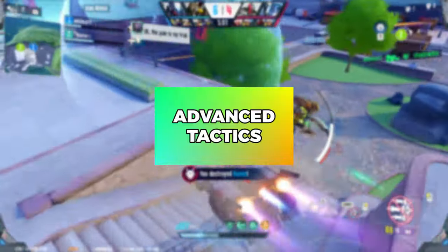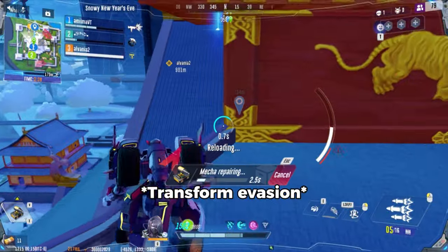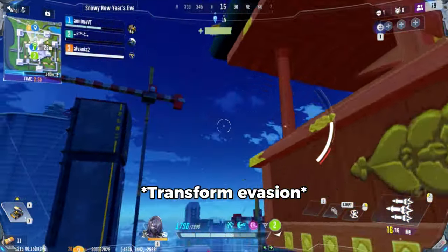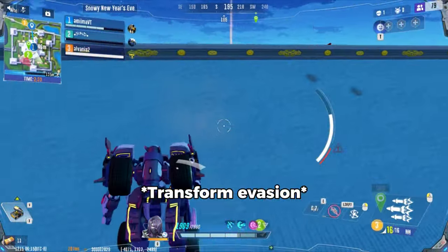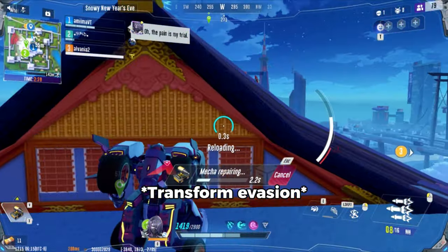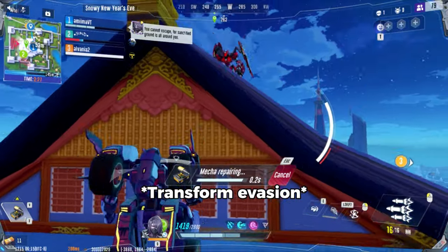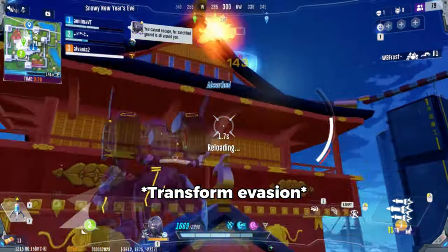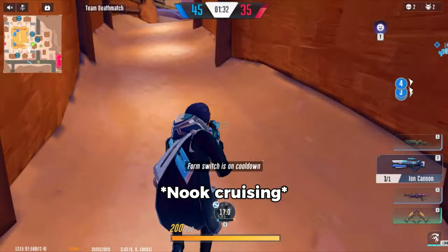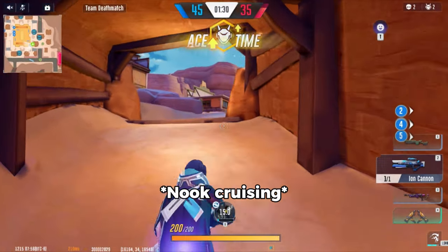Advanced Tactics. Ranger performs a small leap forwards and begins to drop rapidly while transforming. This happens even while transforming mid-air and can double as an instant evasive action with practice. For example, you can cancel a jump with your E ability to quickly drop back down into cover. There's also the forbidden application of this where Ranger can drive into buildings and de-mech while in car form for unrelenting chases.